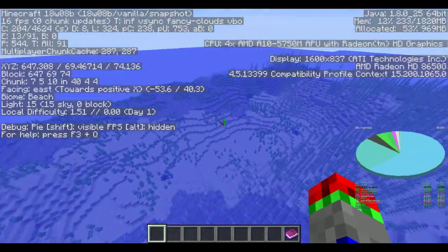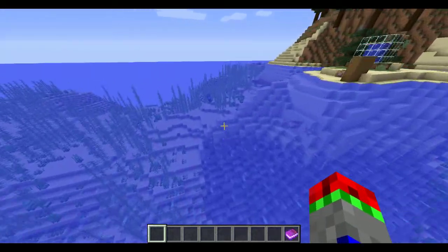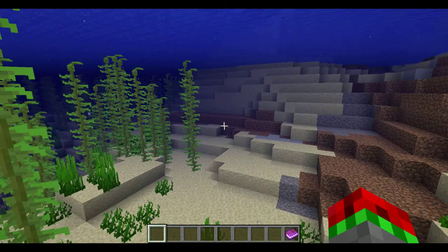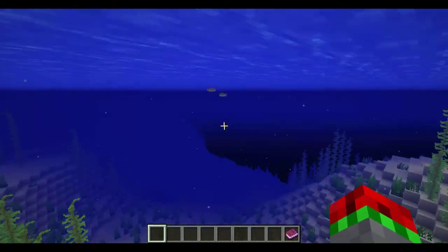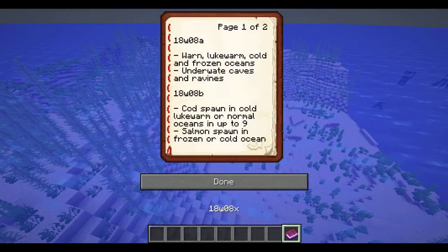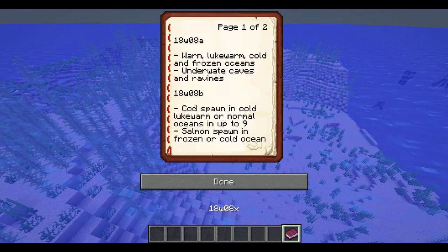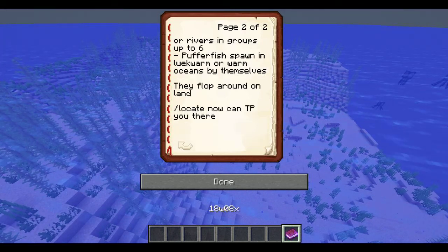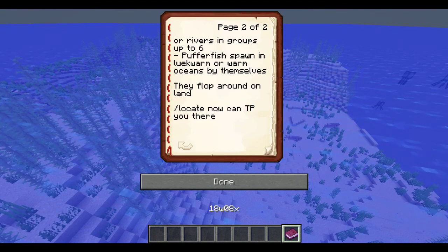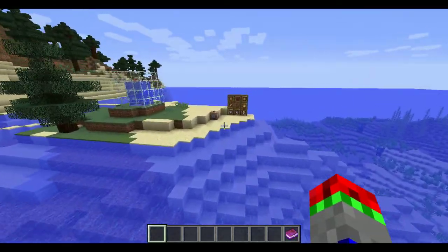If you fly around, you'll get different types of oceans, and if we look in the oceans, we will find fish. Cod will spawn in cold, lukewarm, or normal oceans in groups up to 9. Salmon spawn in frozen or cold oceans or rivers in groups up to 6. And pufferfish spawn in lukewarm and warm oceans by themselves.